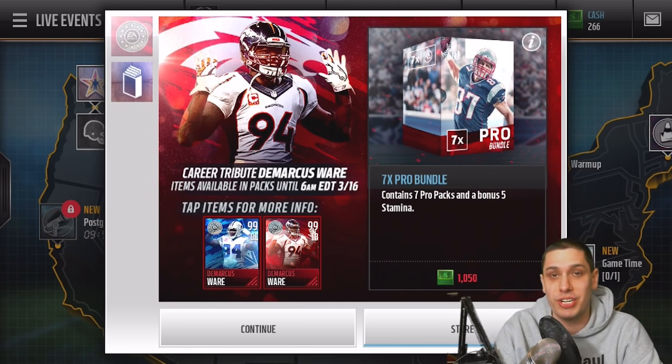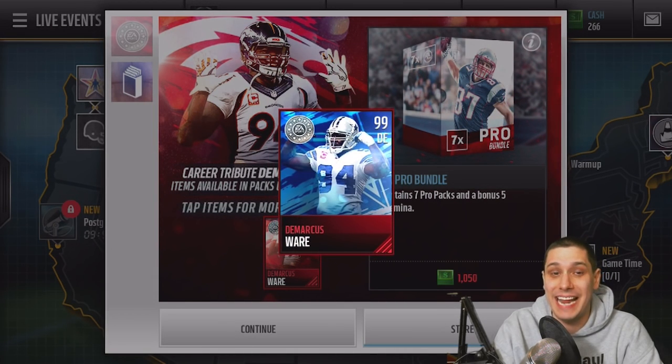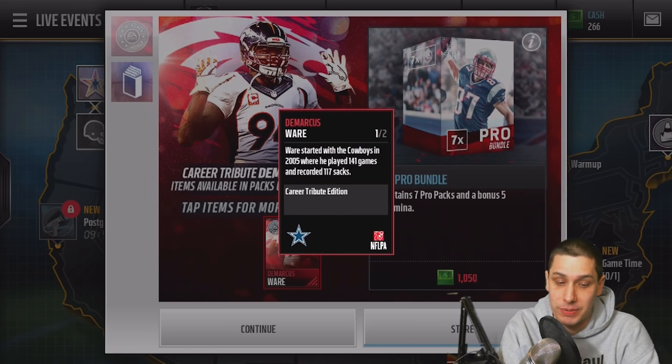We have a Dallas Cowboys version and a Denver Broncos version of these two cards. Both of these are 99 overall, and both of these are absolute monsters, guys. Take a look at these attributes here.